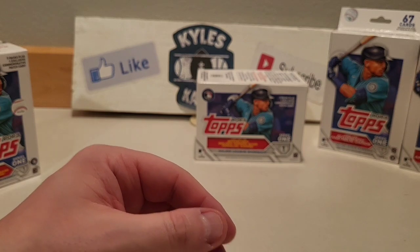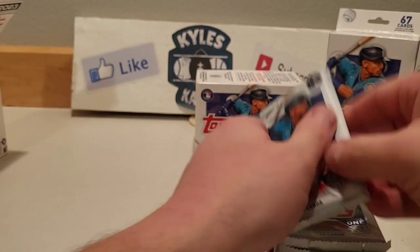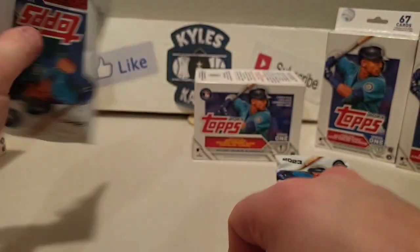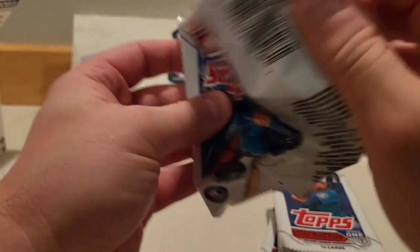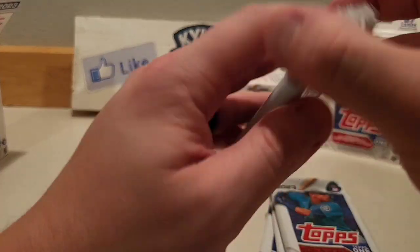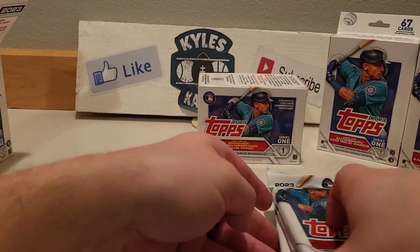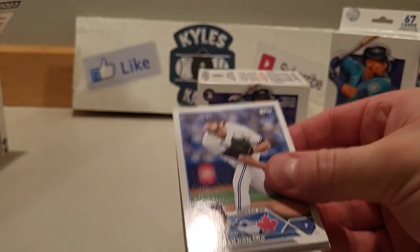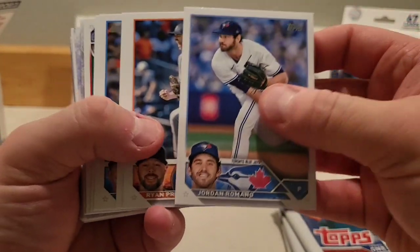Alright, moving everything around — going to go one more blaster here. I kind of do these quick. Going to do a super-rip style — saw Doogie over there, he opened up I think three blasters and did a super-rip style and did pretty good with those, so let's see how we do. We got Romano, Ryan Presley, Eduardo Rodriguez.